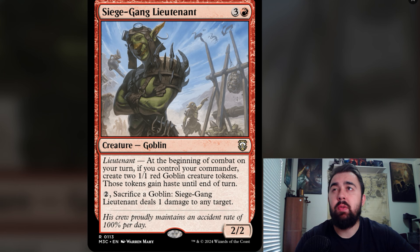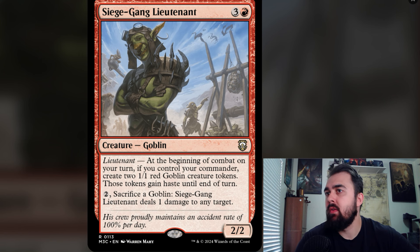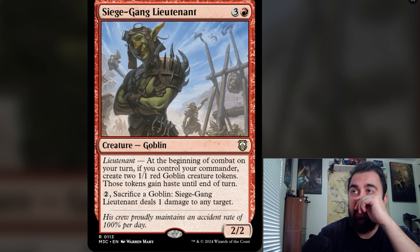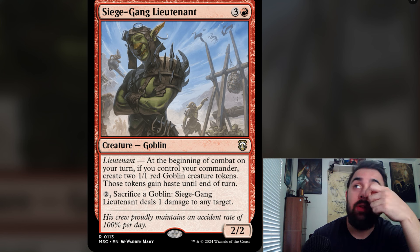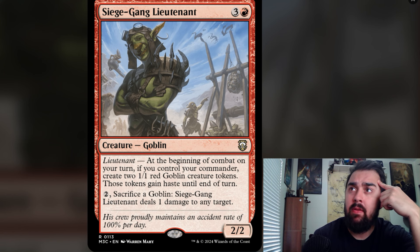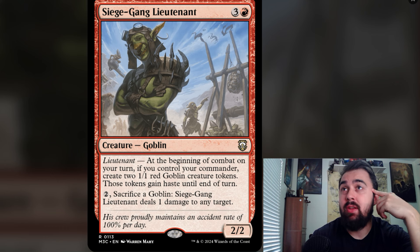Next is Siege Gang Lieutenant — one mana less than Siege Gang Commander and you make one less goblin. At the beginning of combat on your turn, if you control your commander, you create two 1/1 red goblin creature tokens that gain haste until end of turn. If you constantly have your commander out, you can just keep making more tokens. It also has the ability to sacrifice a goblin to deal one damage to any target. Four mana is a bit steep, but churning through goblins can overwhelm opponents.